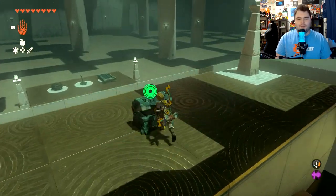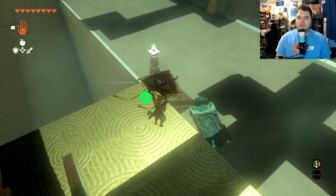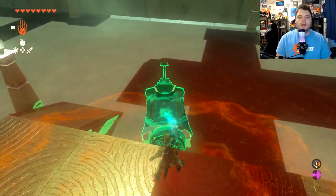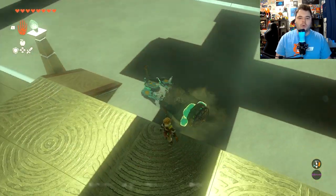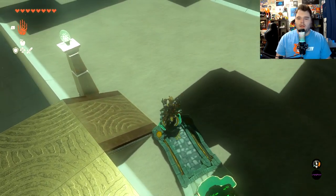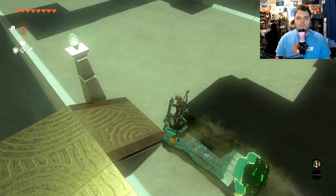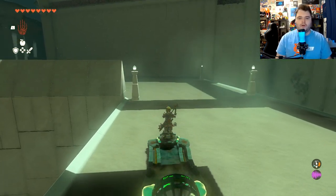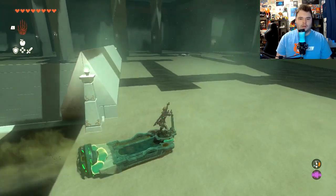Here's the chest — I believe it contains 10 arrows — and once you do that, you'll have all the chests in this particular shrine. Then we are going to reorient this, jump back on, hit the fan, and use the control pad to hopefully get around. There we go. Now we just want to head over here and to the left like so.